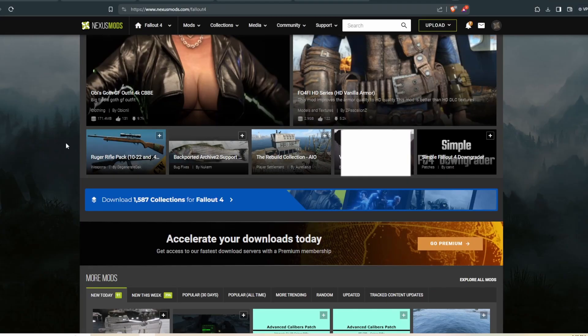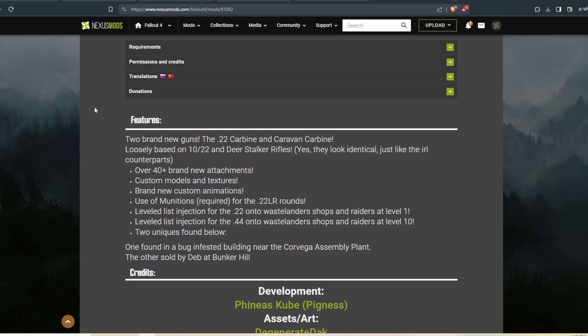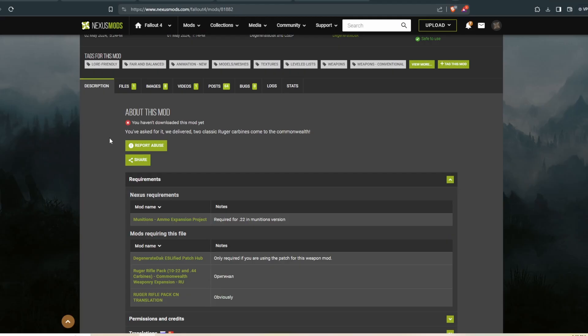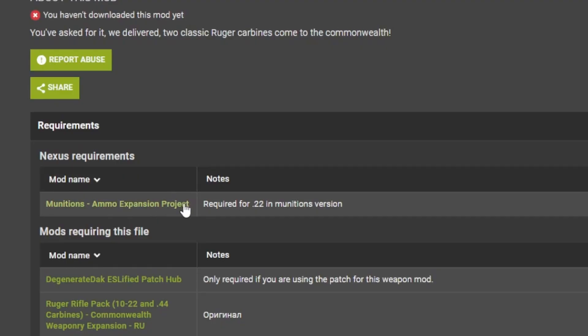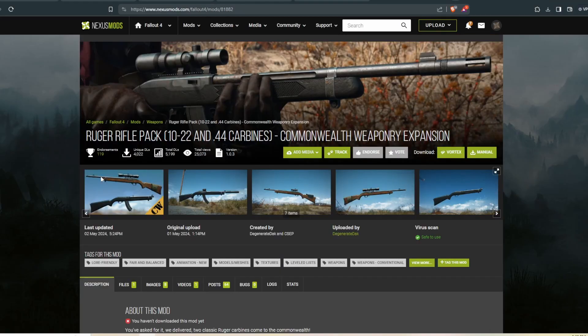I'm a big fan of weapon mods. One important step before I download: I need to make sure that I have all the requirements. You can't just start downloading mods and expect them all to work together — a lot of mods need prerequisites to actually make things work. I see I don't have the munitions requirement, so I cannot download this mod. My next step is to find a similar mod that I can download.